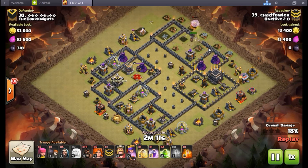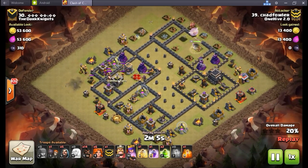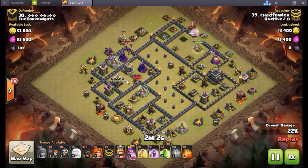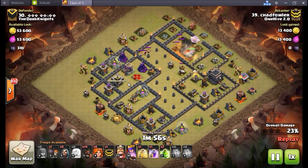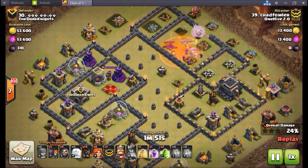Once he clears out some stuff, he's going to get the lure out for the CC. Another thing I've been seeing is these very easy lures for the CC — I don't think you need to protect your CC, but I think you need to make it so it's more than a one-troop-space investment. Anyway, watch these valks attack this queen — boom, valks are attacking so quickly.